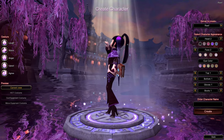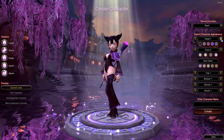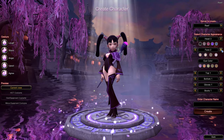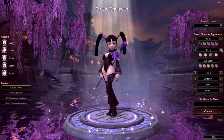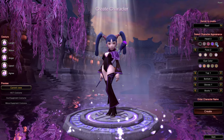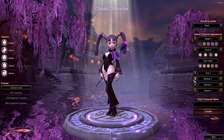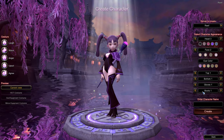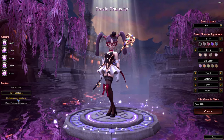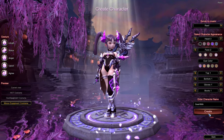Let's test out the gesture - here's the laugh. For character appearance, we can choose from foreheads - just foreheads. Okay, I guess that's good enough. Then the face - how many faces can we do? Three faces. And then colors - skin color, hair color. You can also change the top, bottom, gloves, and boots, though I can't change the top. Let's also check out the preview hot costume, God equipment costume, and Minos equipment costume. Okay, let's create a character.